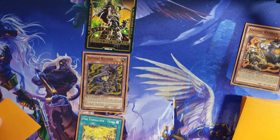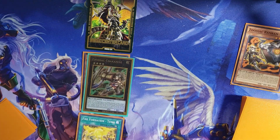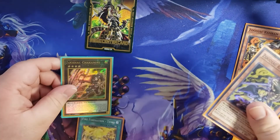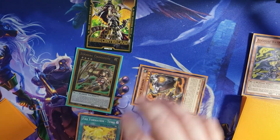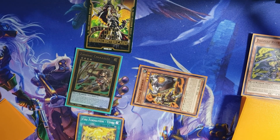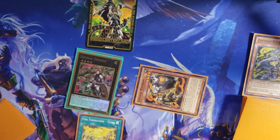Then with Ratpier, I'm going to Xyz Summon Chuck-A-Nine. Then with Chuck-A-Nine, I use the effect — Detach Ratpier, Special Summon Ram Ram. It doesn't matter what position you put Ram Ram in. I just like to do Defense in case they stop it with an Axe or something. Then on top of Chuck-A-Nine, I go into Dryden.